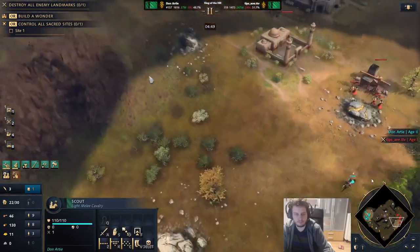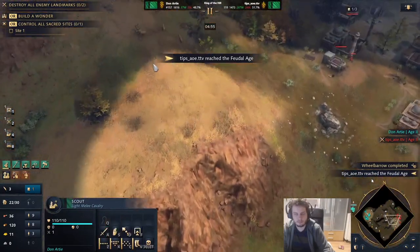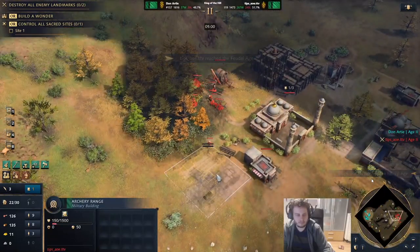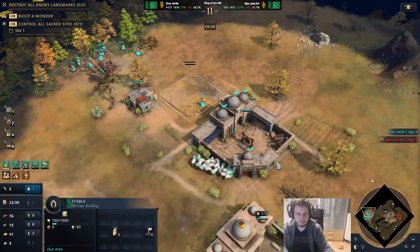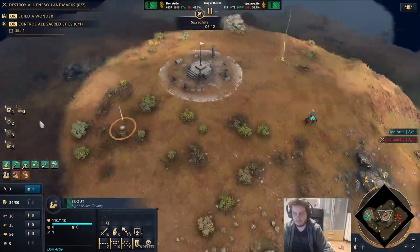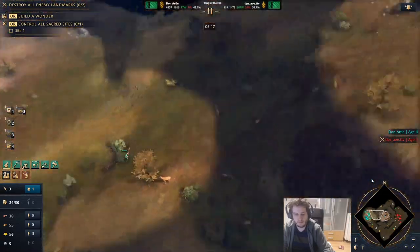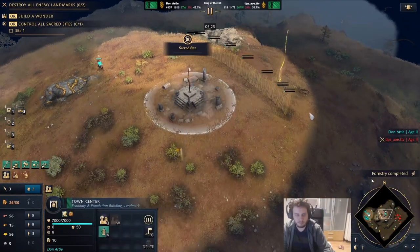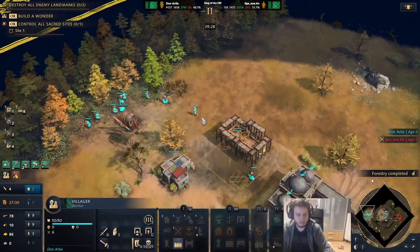That means I have a tempo advantage in Feudal Age, but I will lose an extended Feudal Age. So I need to play around these things and use the information that he went Tower of Victory. Now he's going to go archer range because he saw my barracks with his scout. So we don't make a blacksmith — we make a stable because we want to make sure to get our walls up, and we might need a horseman to prevent his pikes.